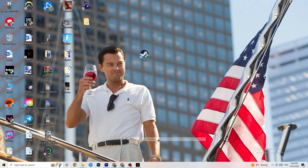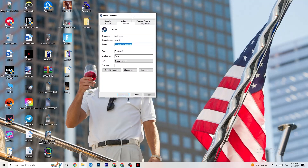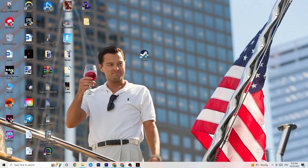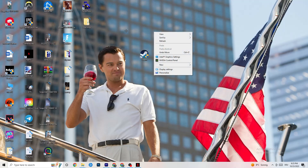If it doesn't fix it, right-click your launcher shortcut again, go to Properties, then click the Compatibility tab. Enable 'Run this program in compatibility mode for' and select the latest version of Windows available. Disable Reduced Color Mode, disable Run in 640 by 480 screen resolution, disable Full Screen Optimizations, and enable Run this program as an administrator. Click Apply then OK, then restart your PC.